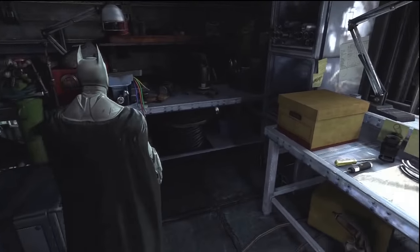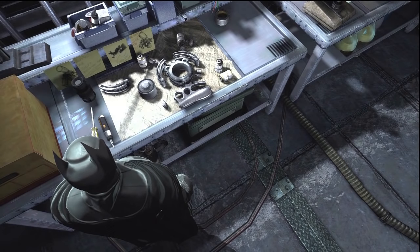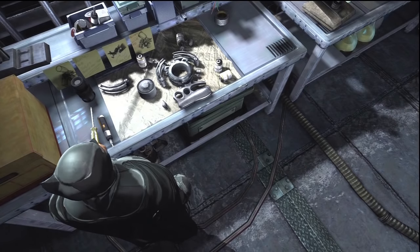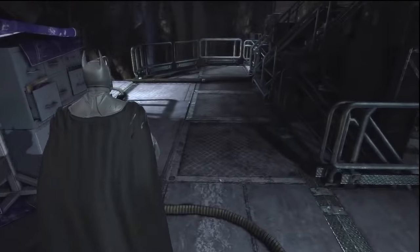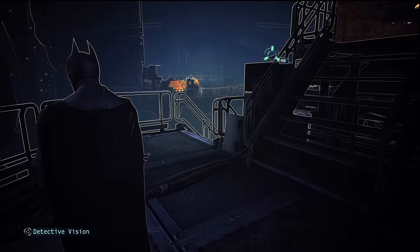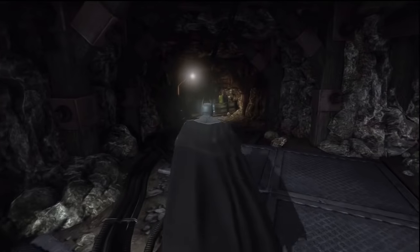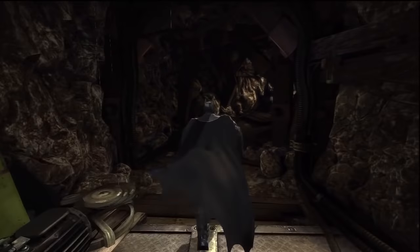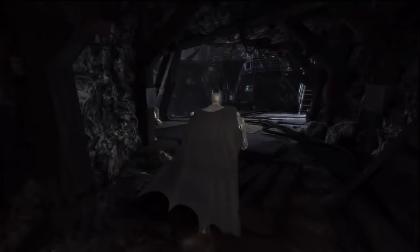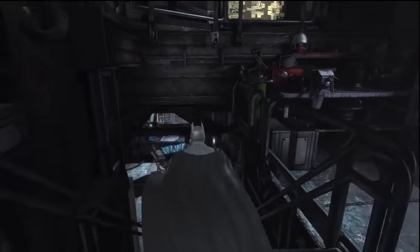The first time you're here, have a good look around the Batcave. You can see the start of gadgets like the line launcher — the sort of web-zip tool we used in City and Asylum to get across places — which Batman is currently in the process of making. Look around and find little Easter eggs pertaining to other parts of the game and future — or rather past — titles. There's a dead end corridor that probably goes up into Wayne Mansion, but we have a busy night ahead.